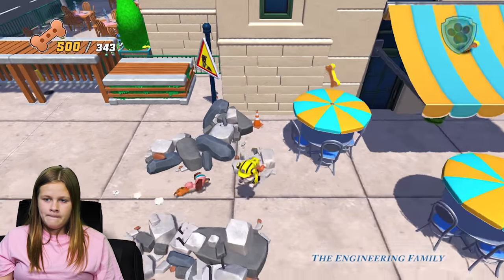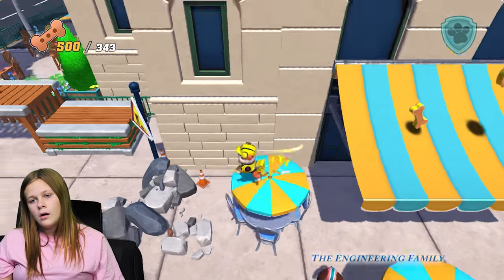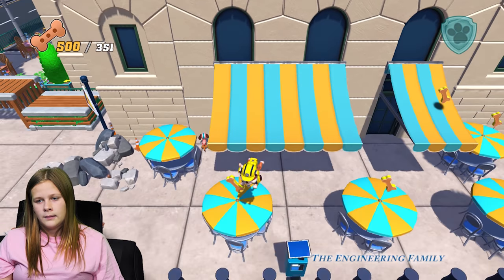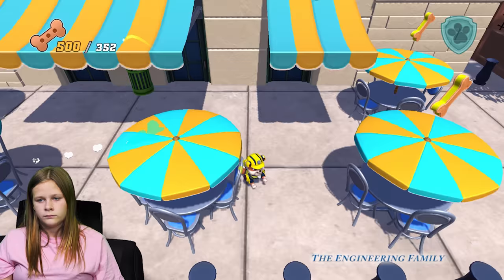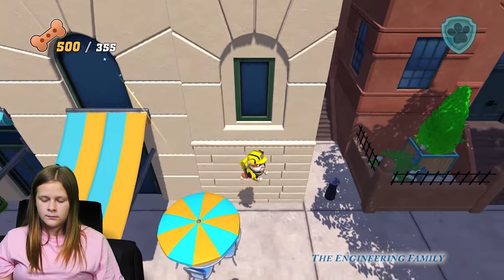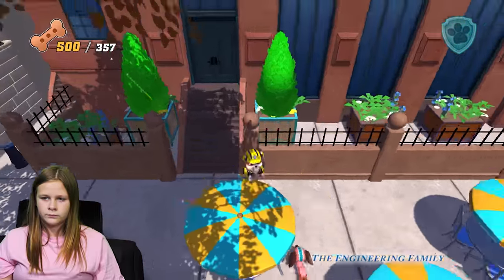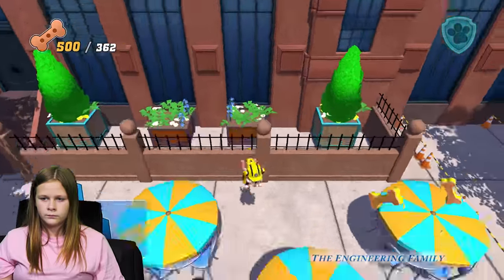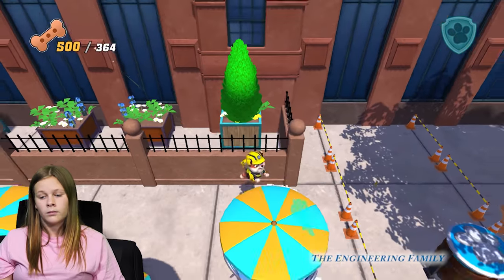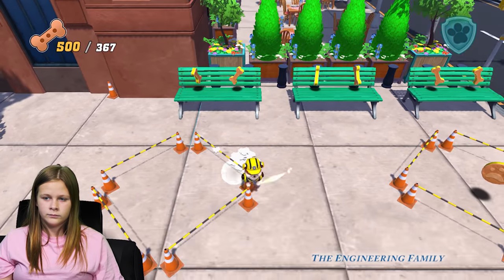Yay! Good job, assistant. So you found seventy percent of the bones so far — three hundred and fifty out of five hundred is seventy percent. I'd say that's pretty good. And counting, so you're still gonna find more. You're already at three fifty-seven, three fifty-eight. Way to go — you even got a 'way to go' from Ryder! He likes positive reinforcement.